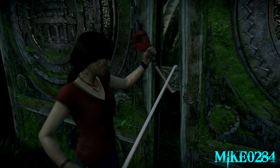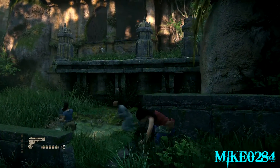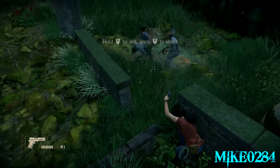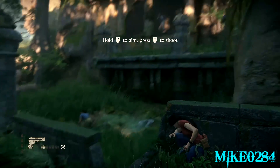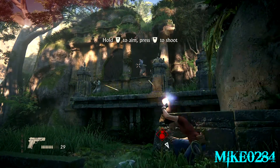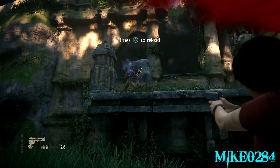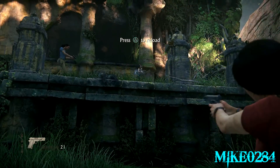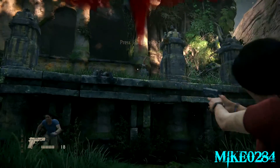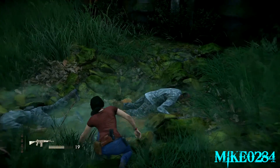Once you put the hook on here, you're going to get jumped by five guys. Don't worry about the two guys on the ground because Nadine just takes them out. You need to focus on the guys above, and that guy will always throw that grenade at you — that's the one consistent thing about that fight.